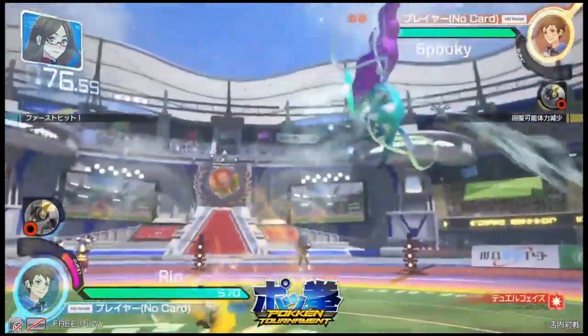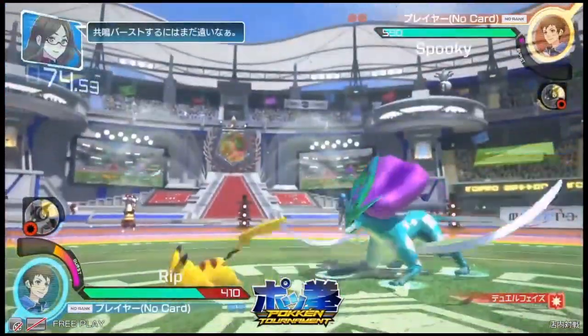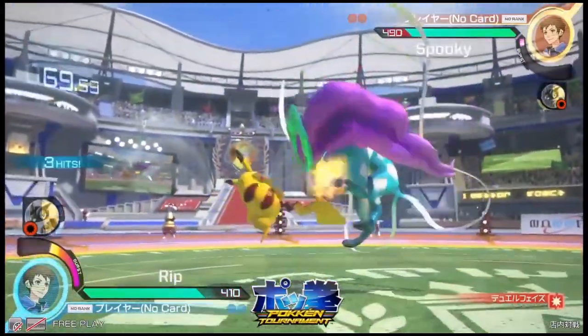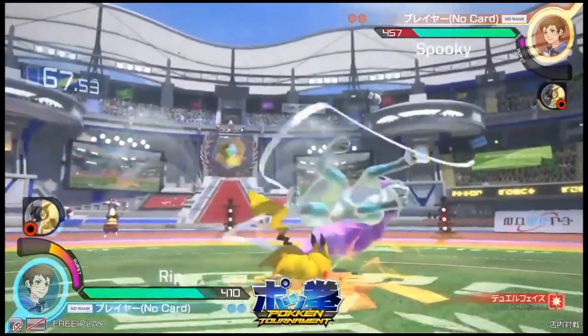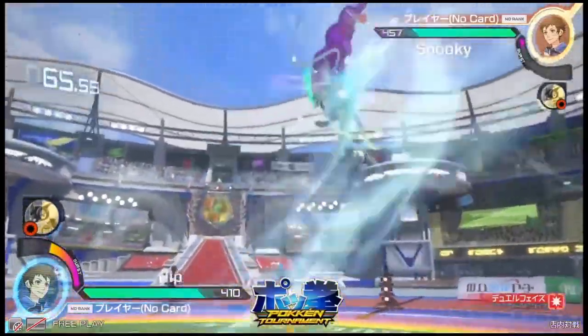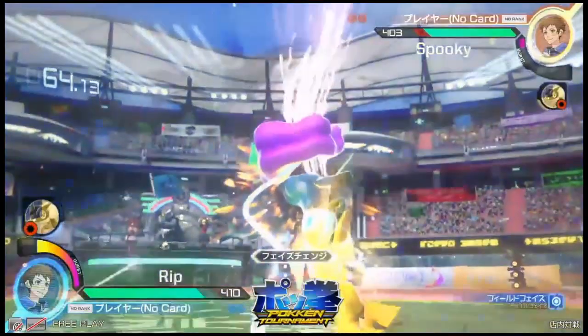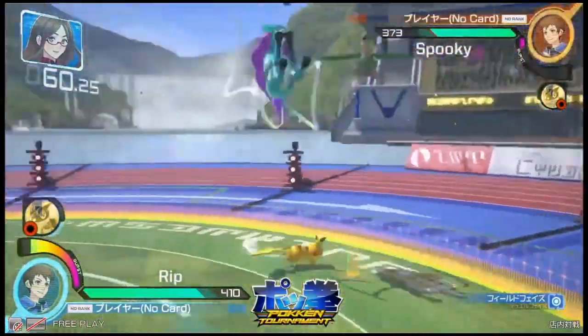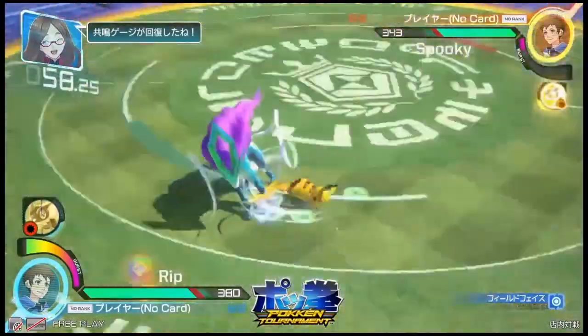Right away we switch back into the dual phase, and this is where the damage is really going to come out from Pikachu if he's able to land anything. Spooky doing a great job of locking him down right now. And there's the Blizzard — if you get right underneath Suicune, Suicune is susceptible to attack.